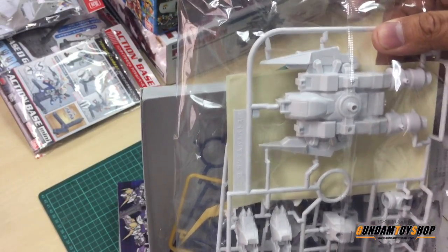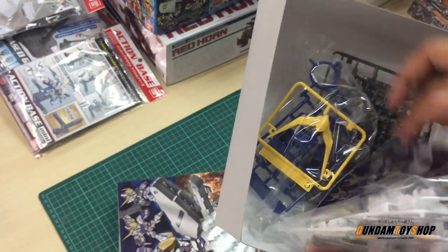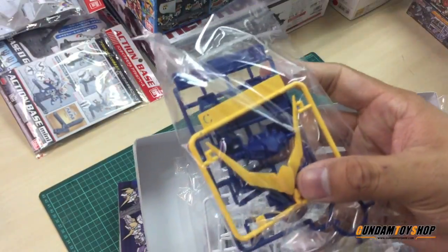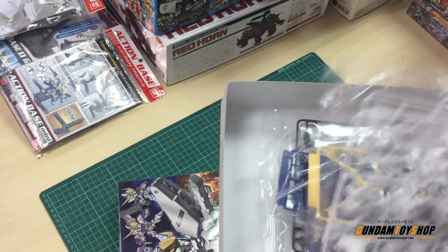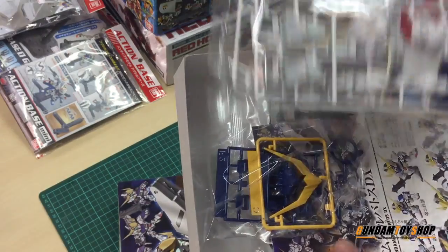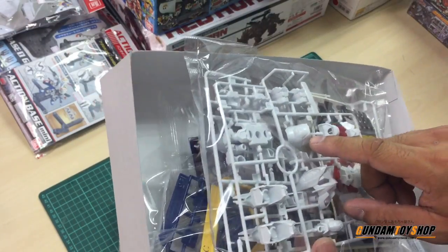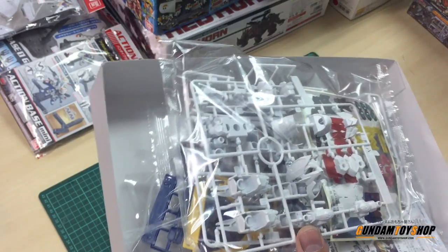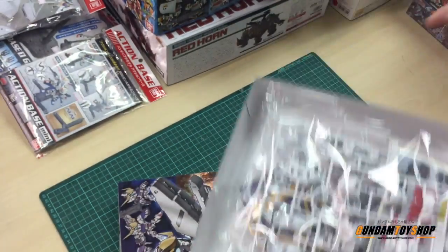But the detailing and the panel lines for SD now are really, really surprising. Now this is the Kutan. And that is one huge sticker — well of course there's a lot for this SD. Not bad. Thank god — the shoulder, you don't have the seam line compared to the HG one. Yeah, I quite like it. Just for the painting part — I bless you all.